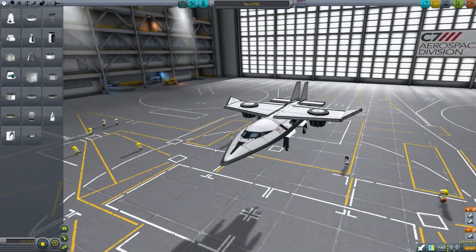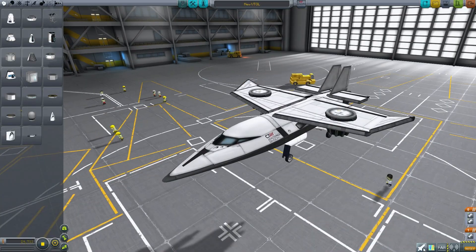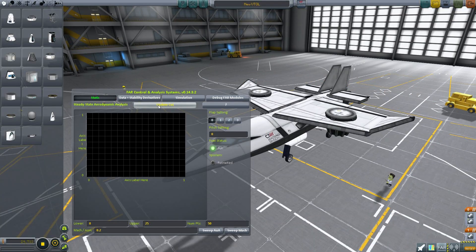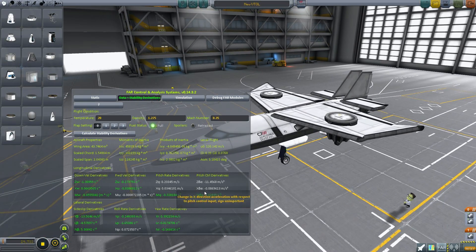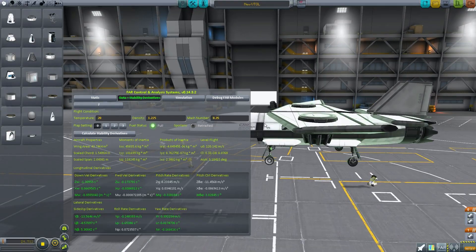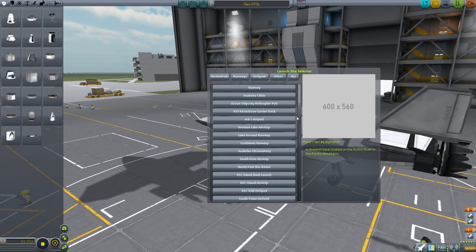So for my next location I'm going to try a helipad and this is one of the VTOLs I built in my tutorials, if you remember. People asked how it would fly according to Ferrum Aerospace. Well, let's calculate the stability derivatives — and that is a lot of green, which is pretty good I guess. We'll find out to be honest. Let's close this up and pick a launch site.